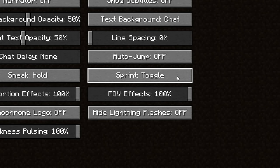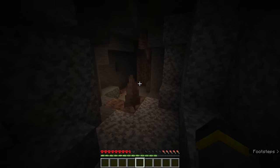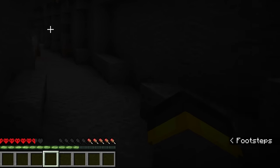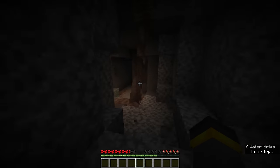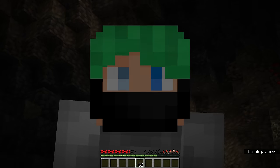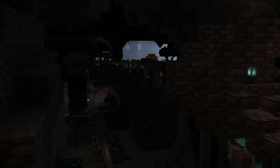We also have the same toggle option for sprinting. Up here we have subtitles — the subtitles are a lifesaver. Flick them to on and you'll get tons of useful information in any situation. Moving around inside a cave, it'll show footsteps, skeleton sounds, water dripping — literally anything going on around you. While you're caving you should be getting lots of information on that subtitle menu when it comes to mob sounds. If it goes quiet all of a sudden and you're deep, that could be a pretty good indication that you're near the deep dark biome and you should be careful.